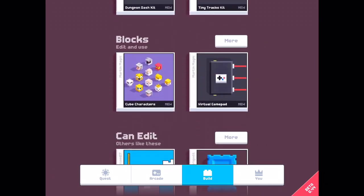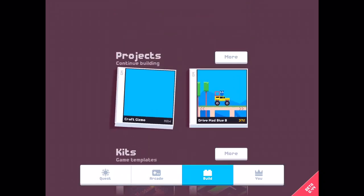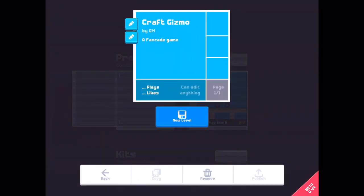At the bottom of this build section I find the new game button. Press it and a new game appears in the project. It's got a random name — in this case, Craft Gizmo. I will change it to Recycle.